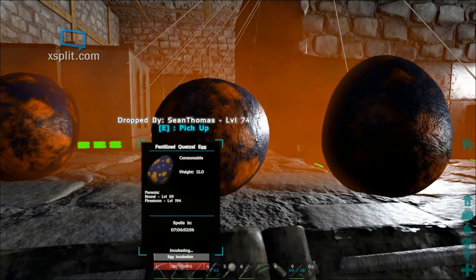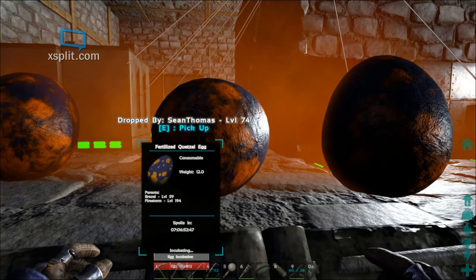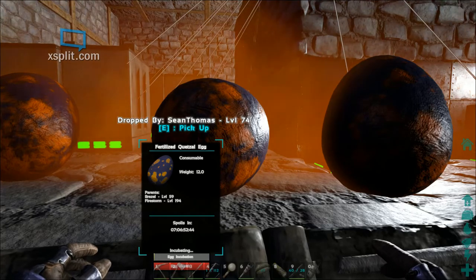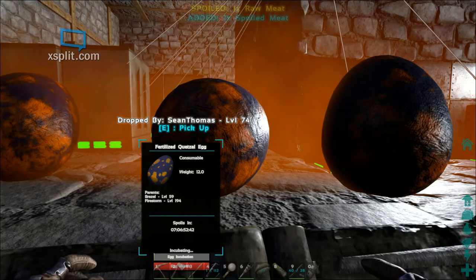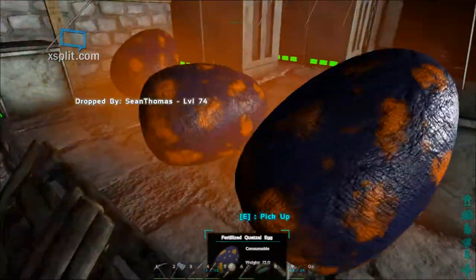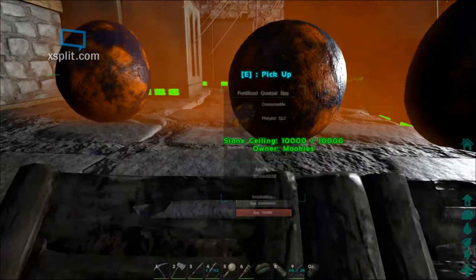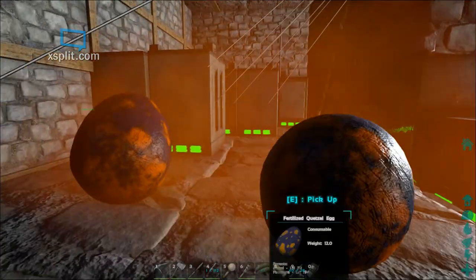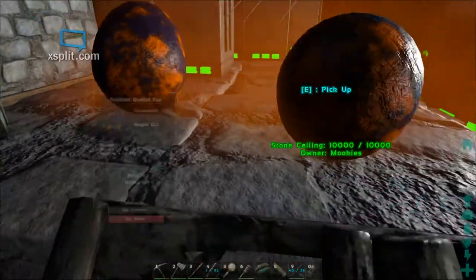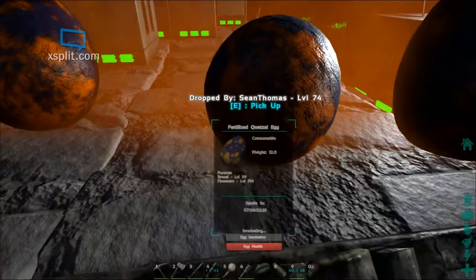They are on a fraction of their incubation, so we're going to witness the birth of three hopefully high-level Quetzals. The female was one of our early tames and she's pretty low — level 59, so she probably tamed out closer to around 20. Firestorm was 104 and then kibble-tamed up to probably around 150. So we're expecting dinosaur birds around level 150, hopefully no less than 100. If we do get some less than 100, we'll have to make the executive decision whether to continue to feed these hungry hippos or put them down.